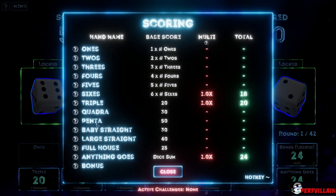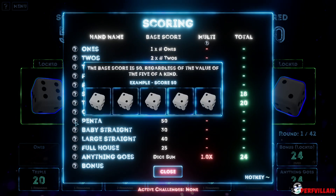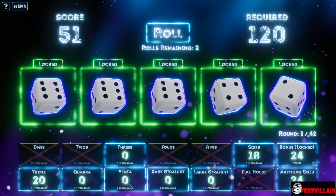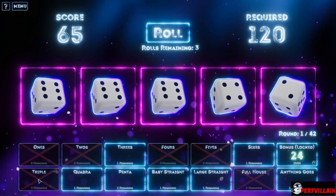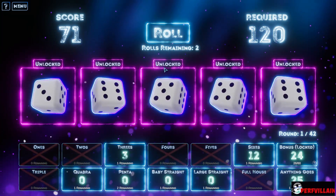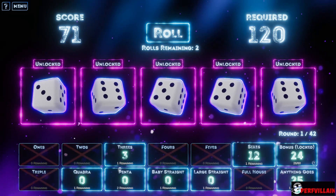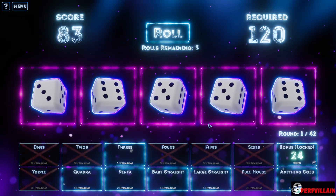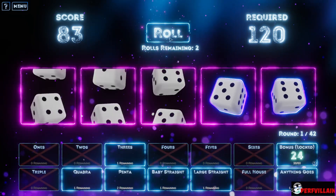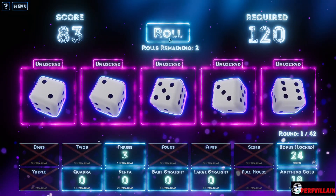Is that our penta or quadra? Triple — okay, so that would be a triple. Got that. This is going to be interesting. Large straight — so we also need sixes. Cool, okay, we got that one. Threes — we still don't have threes yet. Yeah, we need the threes.